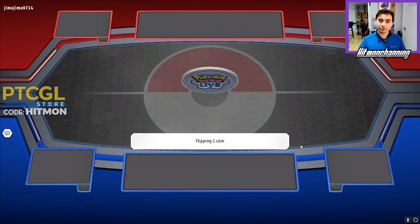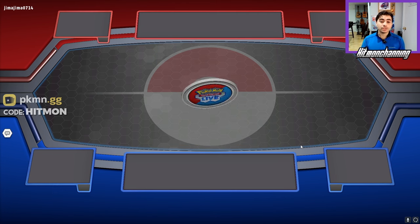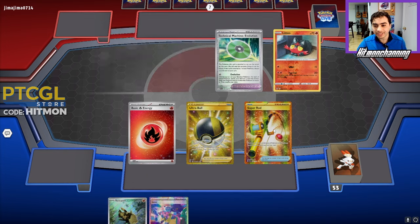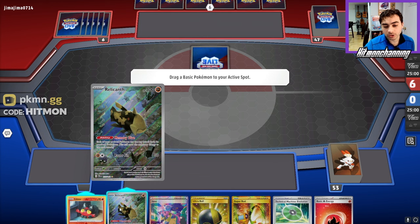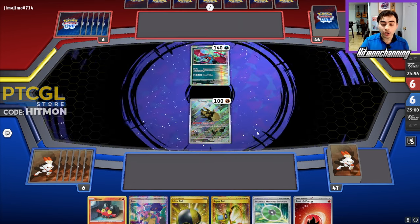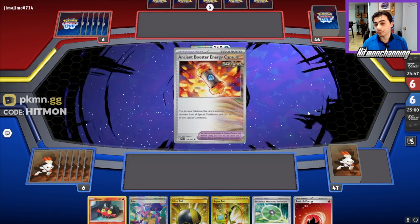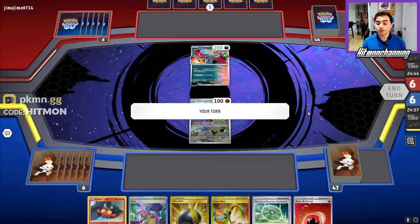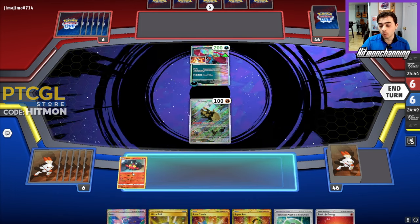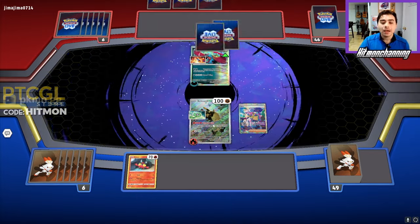Our opponent calls the coin flip — tails never fails, as I always say, and it's going to be heads. So our opponent will get to choose first or second. Our deck obviously prefers to go second, but we are playing some Rare Candies so we could evolve to Incineroar turn two if we had to go first. We prefer to take it slow. This is a pretty decent hand for going second. I do think I want to lead with Relicanth right now — not give too much of a hint about what we're playing. Our opponent's playing some sort of Ancient deck, which is really good for us because eventually our Incineroar will just not be able to get knocked out.